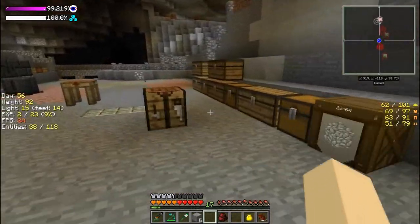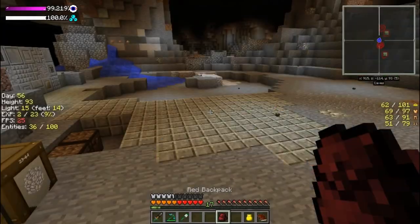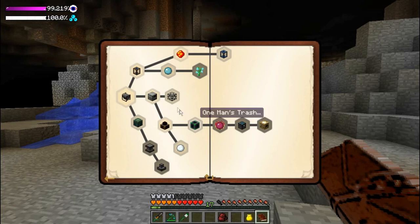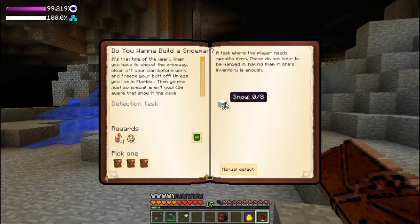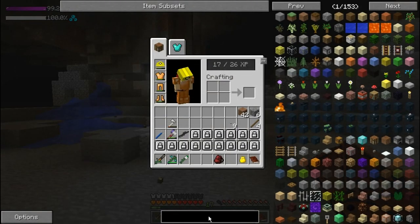The only stuff I didn't move over here besides the farm is the machinery, because I've got all that power there and I don't know if I can keep the power — we need a lot of coal for that. So we're gonna see if we can get more coal mining. Portable tank and fused quartz — how do we make fused quartz?